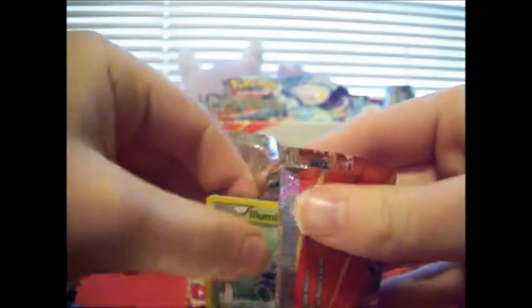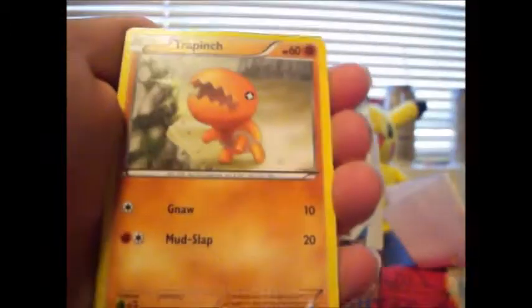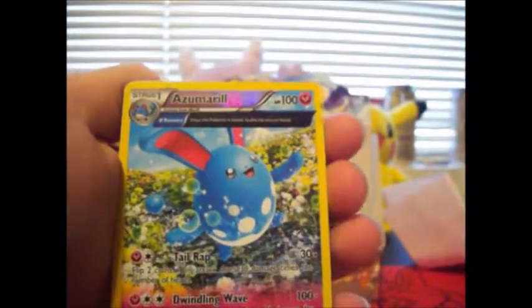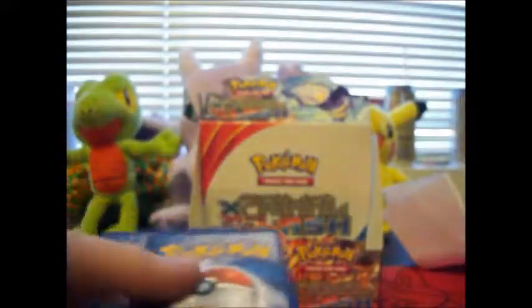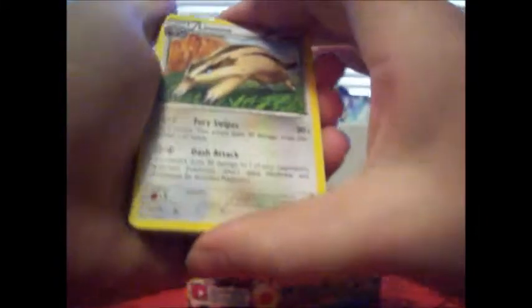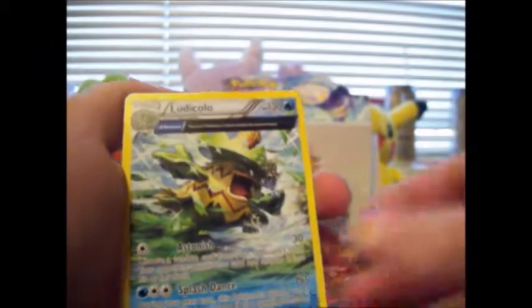Alright, got a Gardevoir pack. Come on Gardevoir, I want you, you sexy lady beast. That's actually — dude, it looks like a lady, especially if you get a male version and evolve it that way. Alright, we got a Kakuna, a Whiscash, Archie's Ace in the Hole, a Lombre, Soul Rock, Mudkip, Trapinch, Nosepass, Reverse Hollow Lombre, Half Art Ludicolo.